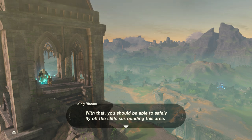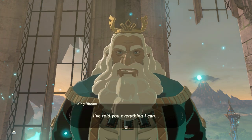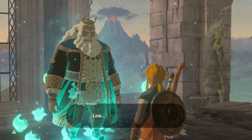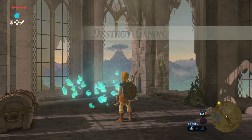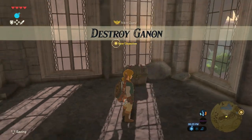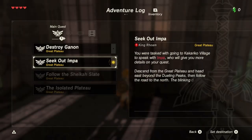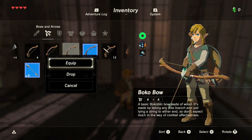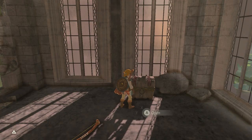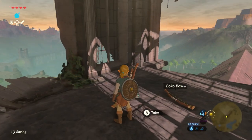With that, you should be able to safely fly off the cliffs surrounding this area — just don't forget to open it before you jump off. I think that's it, I've told you everything I can. Link, you must save Hyrule. I thought he was going to say, my daughter. One thing I do wish they did in this game: if you open a chest and your inventory is full, it should give you an option to swap out something for whatever's in the chest without having to go drop it, then open the chest again. Seems like a small oversight.